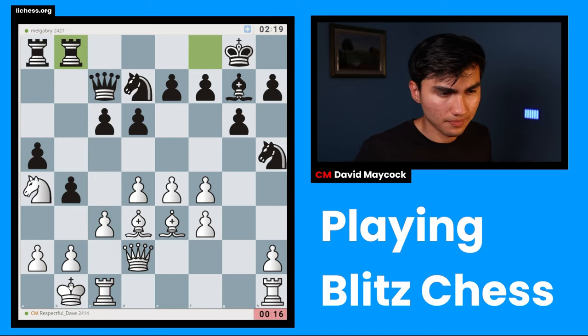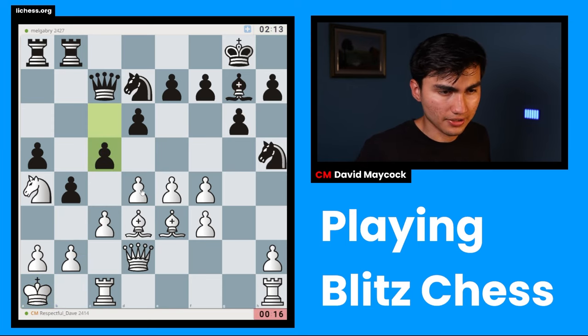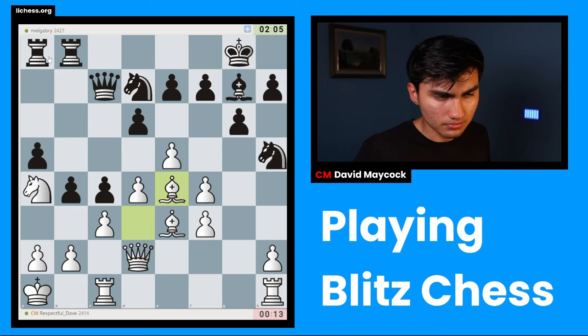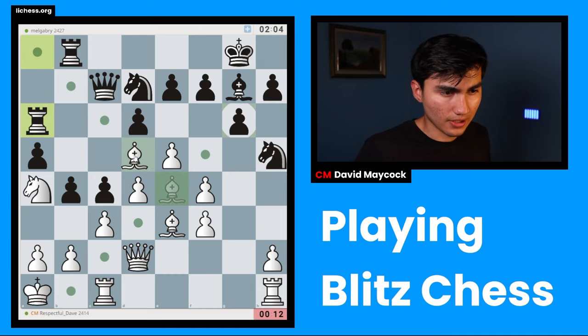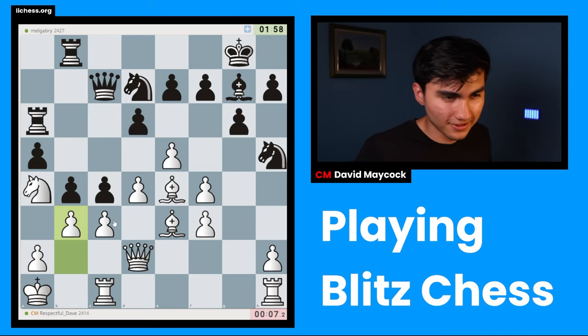Prophylaxis is useful here. I'm hesitant about b3 because that would open the diagonal. I'll go e5 to close things up — I have 14 seconds, not ideal, but I like my position. Bishop e4, bishop d5. If e6, maybe I can take on d6. Rook a7 — d5 is there, so rook a6. After bishop d5, e6 — that's interesting. I'll probably play b3 and then things get very dynamic.